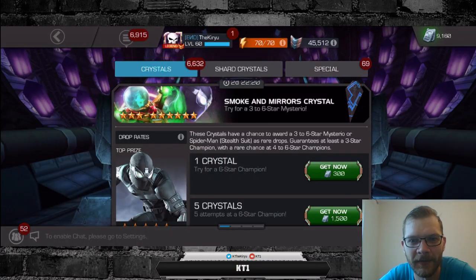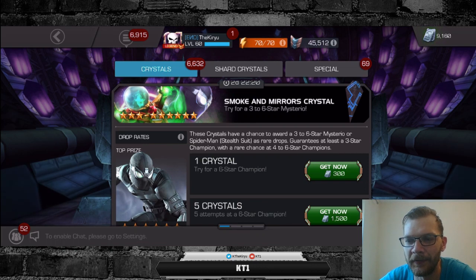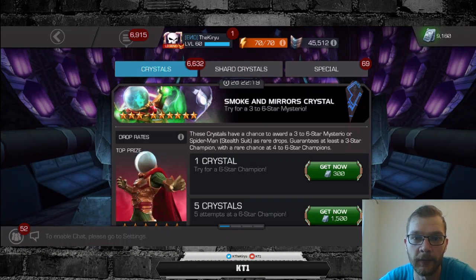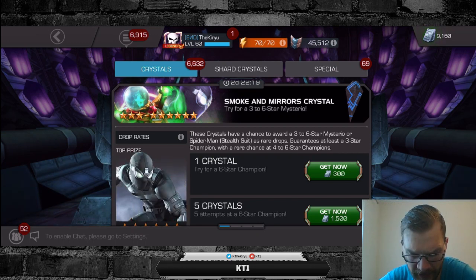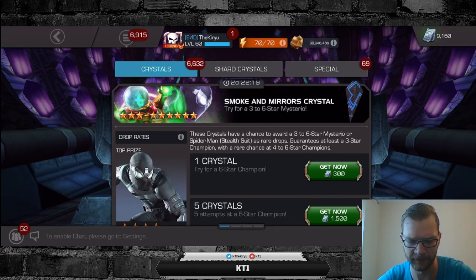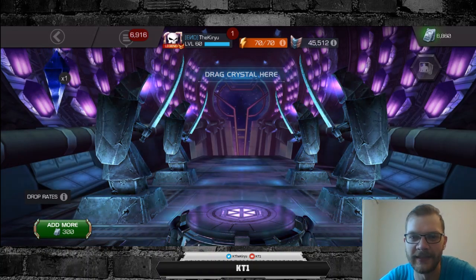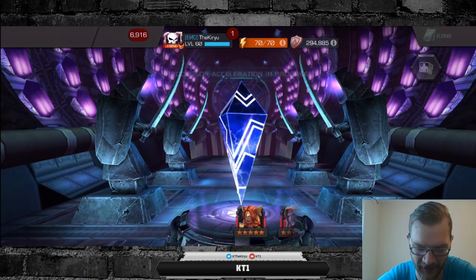Hello there guys and welcome back to the video. Today we are going to be opening some Cavalier crystals. This is gonna be one of those videos I regret at the end of the month. The main objective here is fairly simple - I do not have a Stealth Suit Spidey at any rarity, and we want to make a video on him, so we want at least a three-star, but ideally some higher rarity of Stealth Suit Spidey. We are going to go for as long as it takes to get him.